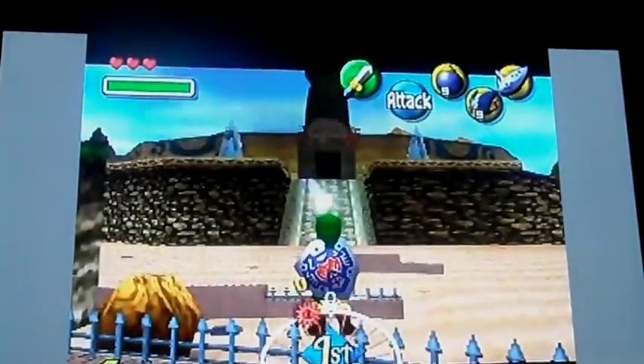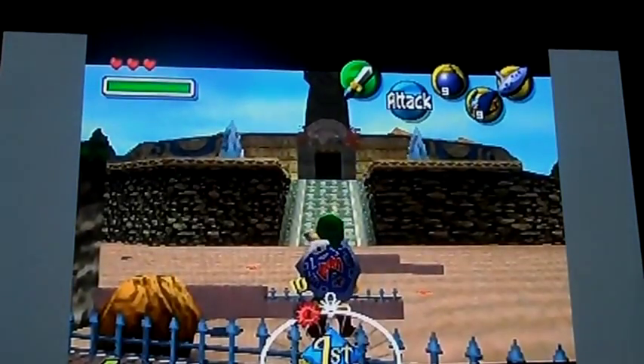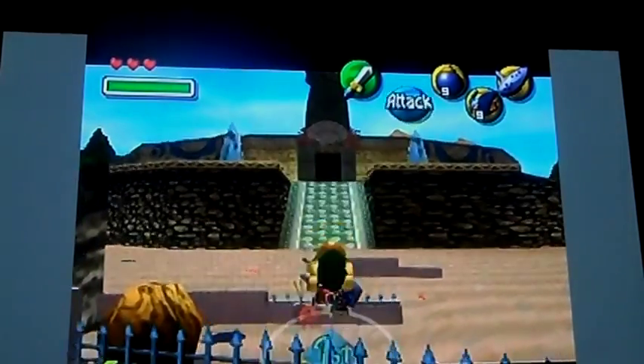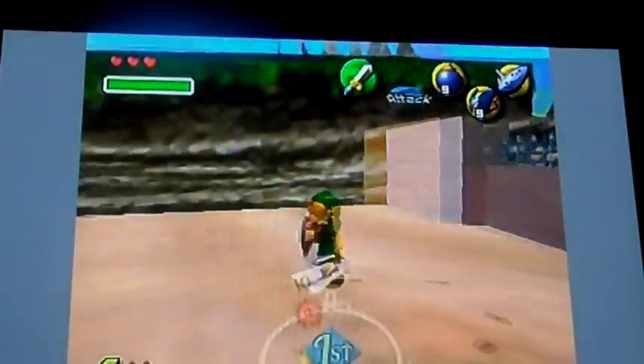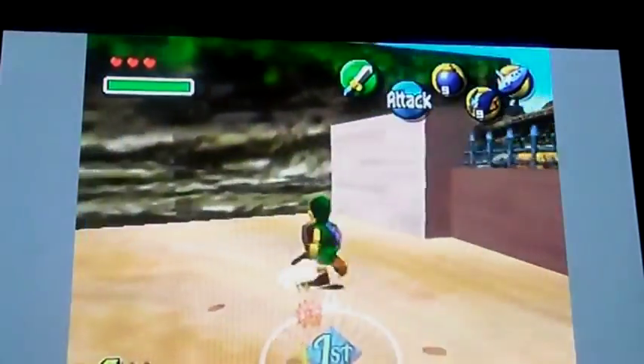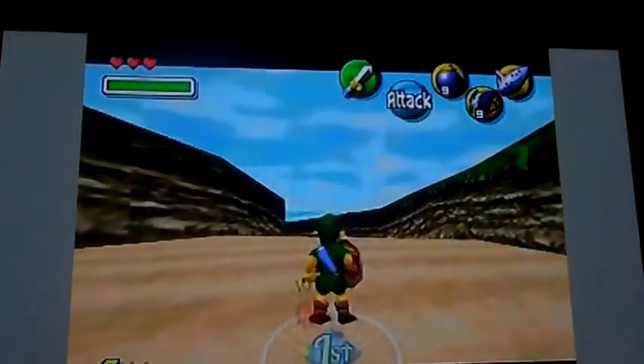Now, to keep your Mega Flip, what you're going to want to do is do a backflip, and then while you're in mid-air, pull out your sword. So you can see I have the infinite sword glitch now, and I kept my Mega Flip. So now you can see I can actually do it again.